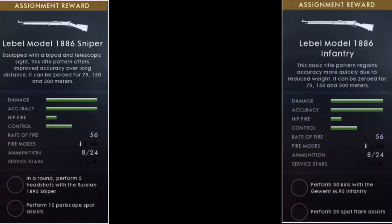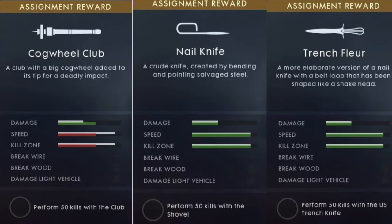Another thing I'm excited about is the Cogwheel Club. I mean, granted, you've got the trench fleur and the nail knife — they look cool. But the Cogwheel Club just looks awesome. Could you imagine bludgeoning someone with that thing, or the animations you could get? The little spike at the top — that looks so cool.